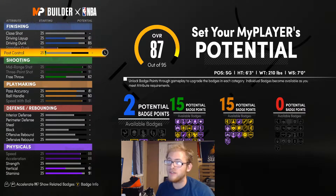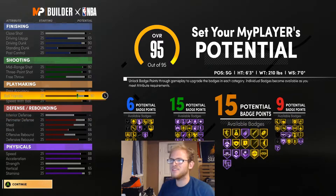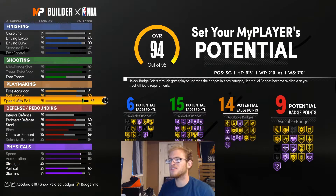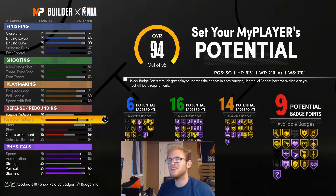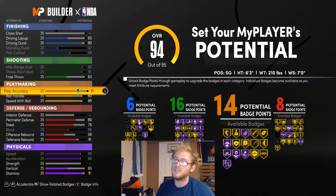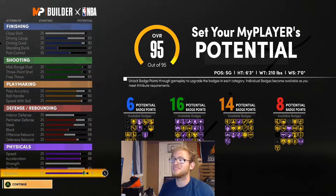I'm probably going to throw driving dunk up to like an 85. Give him some standing dunk and ball control for the rest of those badges. I think this is what I might go with for this build. I might lower this a little bit and throw more into shooting to give me 6, 16, 14, and 8 badge points. You could definitely go for more shooting badges if you want — there's a lot you can do with this and you can make it your own, but I'm going to go with 6, 16, 14, and 8.